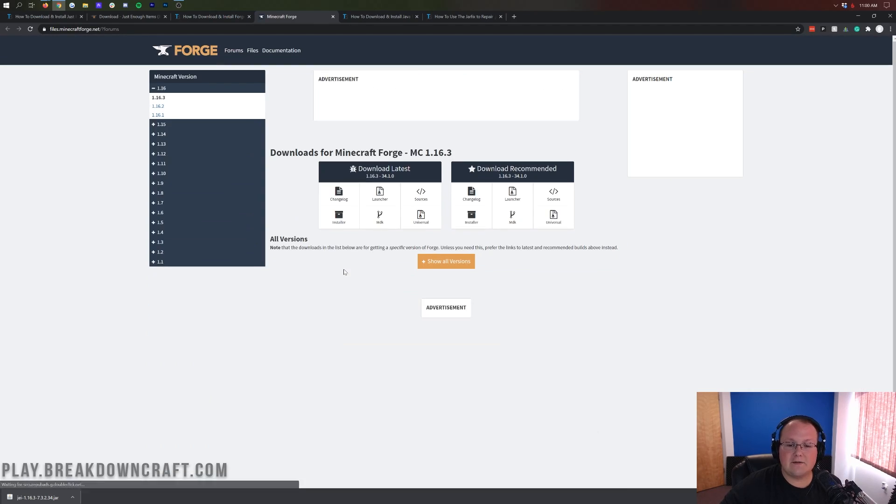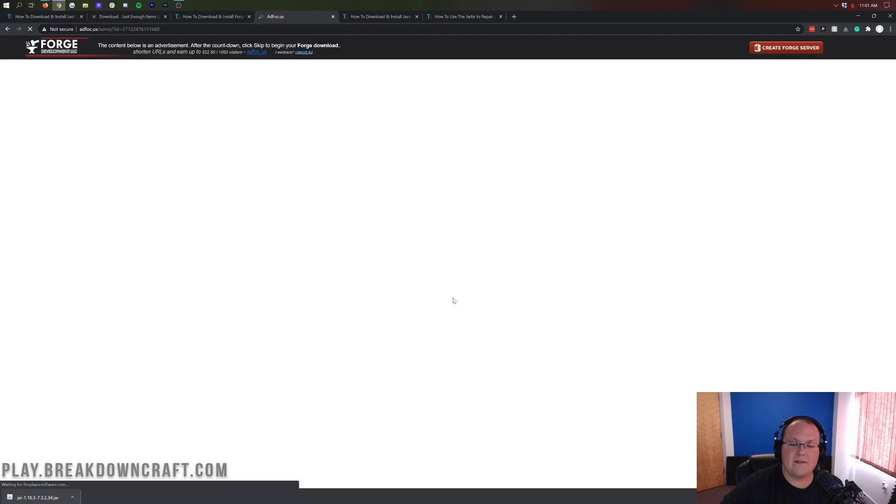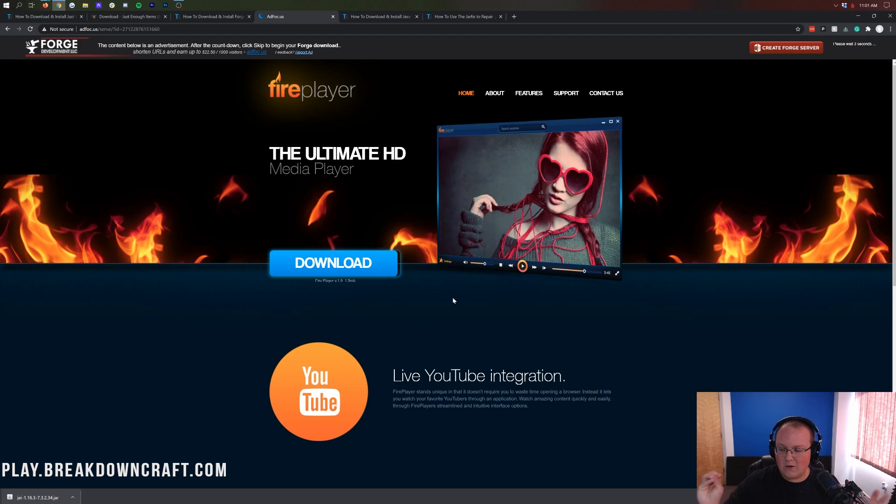Let's click on the green Download Forge button. That takes you to Forge's official website — make sure it says MC1.16.3 at the top. If it doesn't, click on plus 1.16 on the left-hand side and click on 1.16.3. Then under Download Recommended, click the Installer button. That'll take you to Adfocus — STOP! Do not click anything on this page whatsoever except the red Skip button that appears in the top right after 7 seconds. That is the only thing you want to click. When you click it, a file will download. As long as it says Forge in the title, click Keep on Chrome or save it on Firefox.